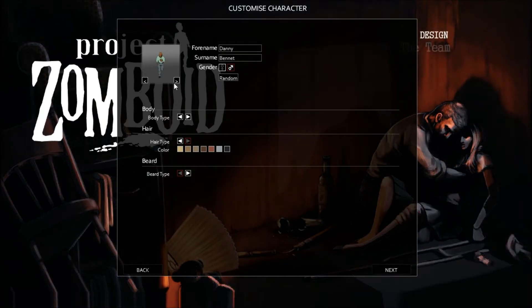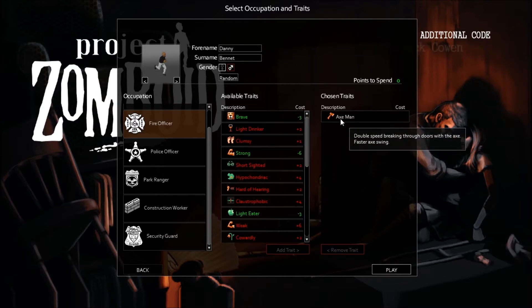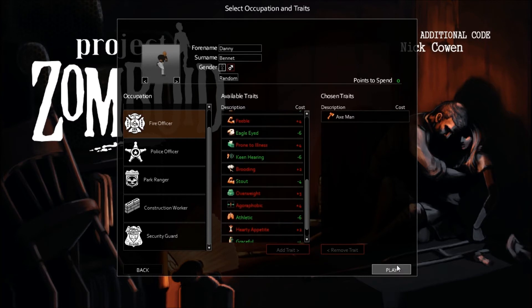We're going to play as Danny Bennett — I don't like the shirt but we can find a new one in-game. There should be some graphical updates and it sounds like some audio updates as well; the music seems a lot more balanced. We'll pick up a profession: fire officer, which gives double speed breaking through doors with an axe and faster axe swinging. We're not gonna mess with any traits yet.